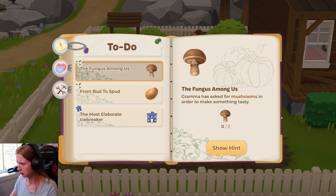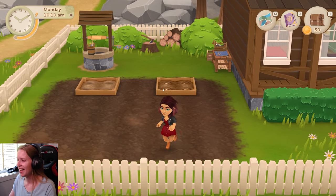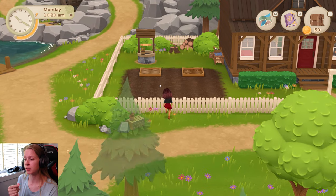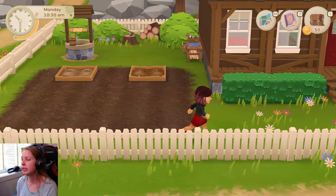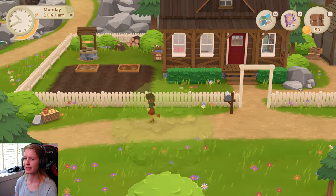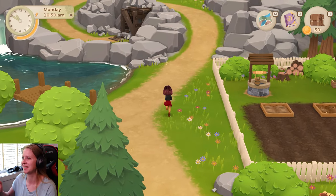We need mushrooms for the stew or something and the most elaborate icebreaker, which is gonna be very interesting. I was surprised that she is actually jumping over the fences, which is genius by the way, because it takes a lot of time to run over here. When I saw this on Switch I was like, yay! We can always go for shortcuts when she can jump over fences like that, so that was amazing.